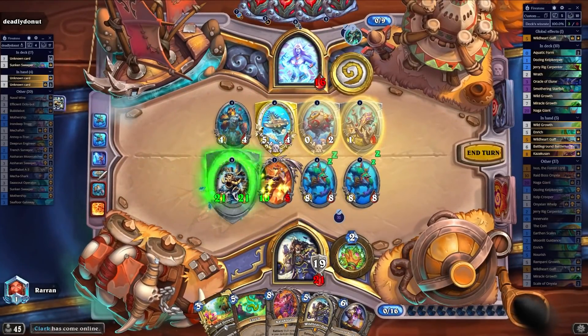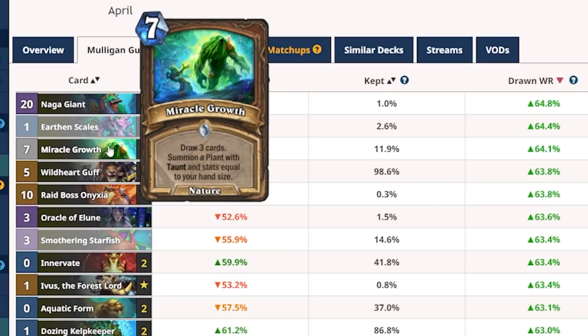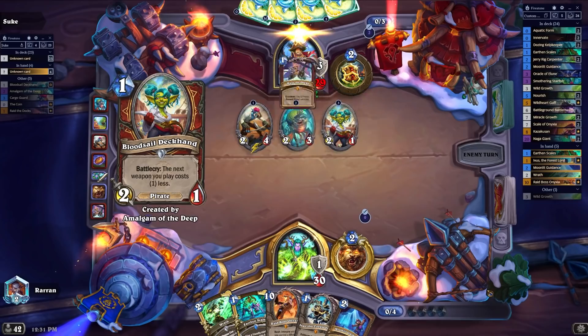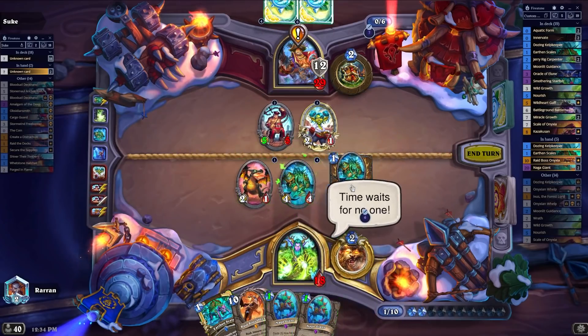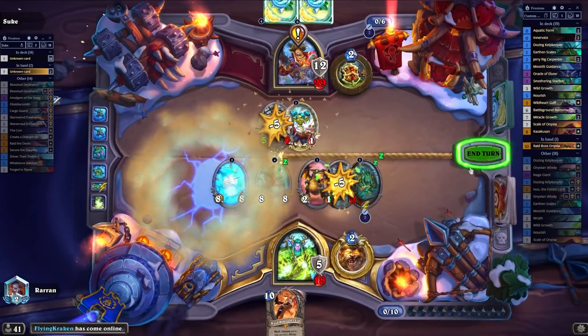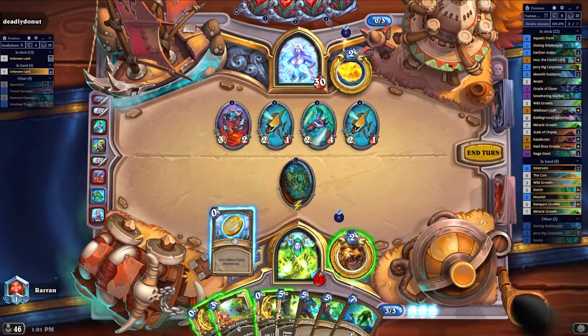Remember when I brought up Demon Hunter and said they would punish you if you played Overgrowth? It feels like right now, that doesn't exist in Hearthstone. With their ability to draw ramp so consistently in the early game, you might think their best drawn win rate card is the huge stuff like Raid Boss Onyxia, but it actually ends up being Naga Giant and Earthen Scales. The best two drawn win rate cards are Naga Giant and Earthen Scales. You punish Druid by hitting them in the face so their life total is low — but if Druid can just play an 8/8 and Earthen Scales it for 9 armor, it doesn't matter what you do because they'll get too much life for you to punish them for ramping. With such consistent ways to get the tools they need, it becomes a completely destructive package that is almost impossible to counter.